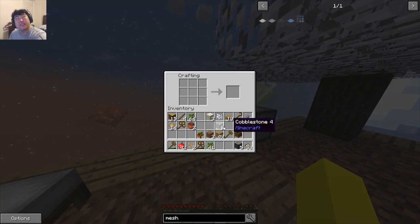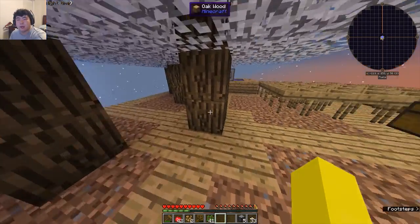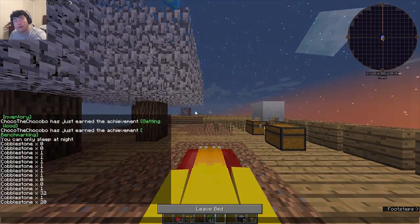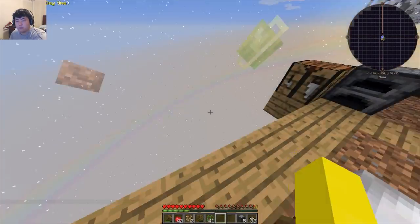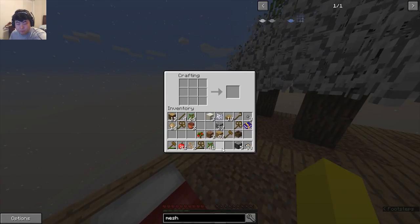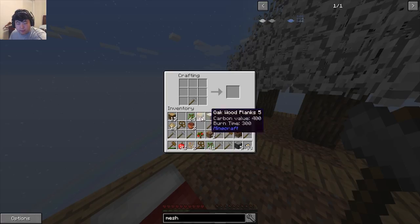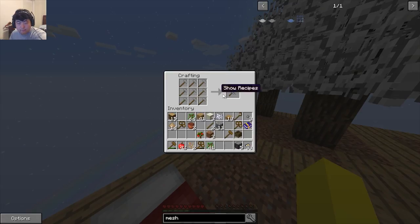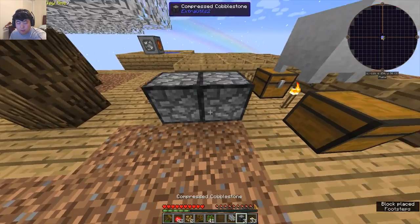18 cobblestone means I'll have enough for a stone compressed hammer. Let me do that. Put these down like so, one more than I need — do that, that should address that problem. Do this and then mass combine hammers. Compressed stone hammer, excellent! And then just like so I can do this.